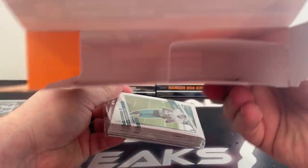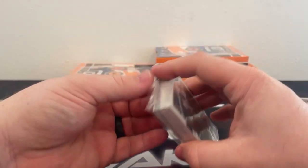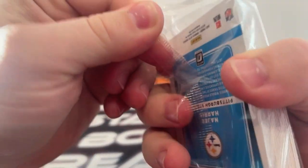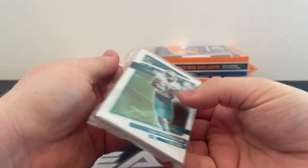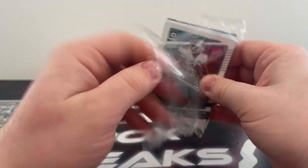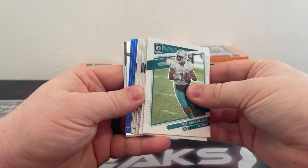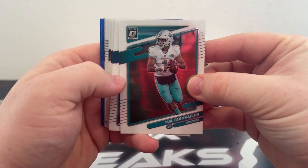Hanger number two. If you're interested in Absolute Football or Bowman Chrome Baseball, tomorrow we'll have a five megabox break of Bowman Chrome. Those auctions will end late tomorrow night — they are not live on eBay yet, but we'll be live in four hours. There is Tua.